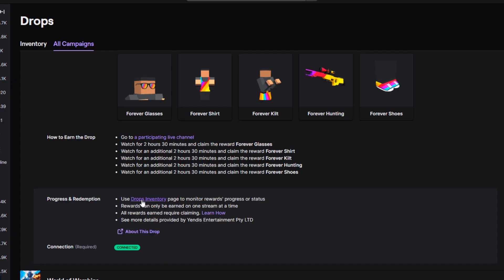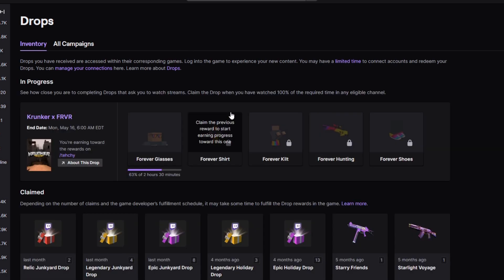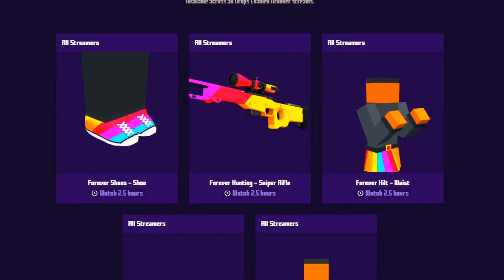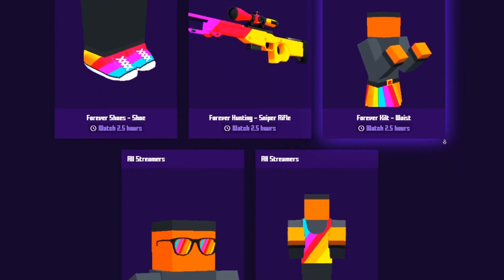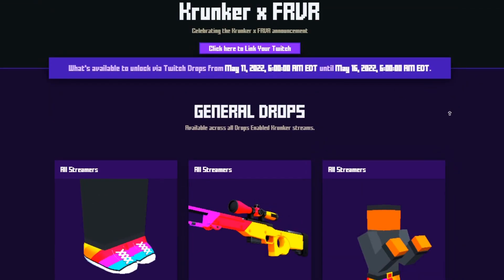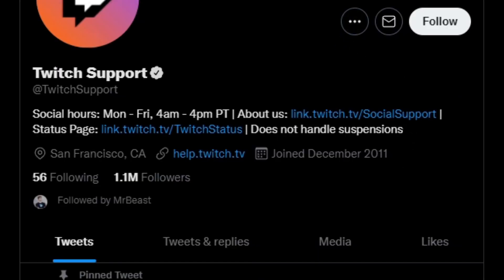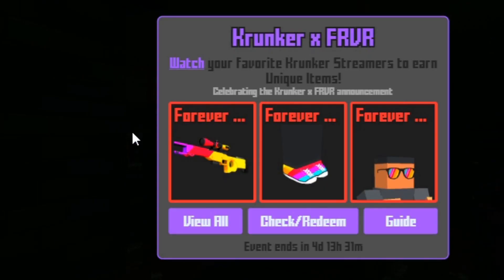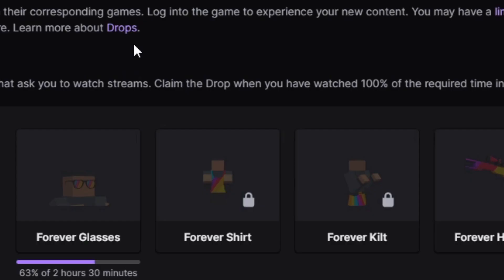Go to inventory - I recommend refreshing a little bit. Go ahead and notice - I don't think you can pick it just yet. Basically what you're gonna do is just wait. I know it's a long time but...